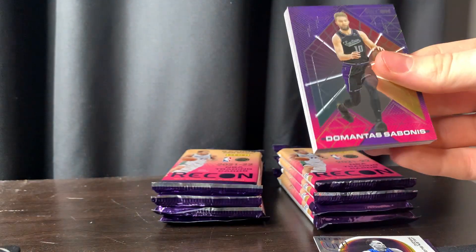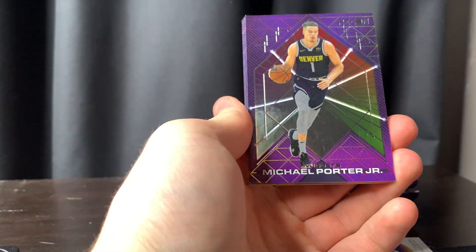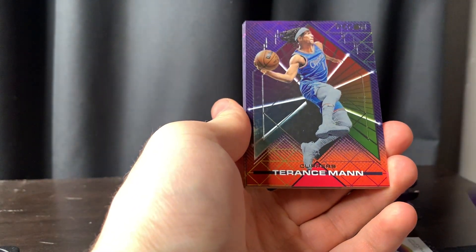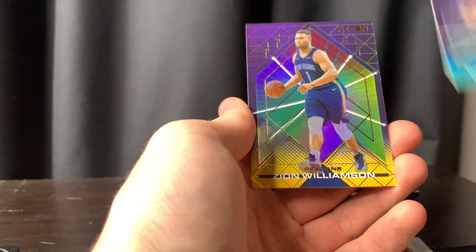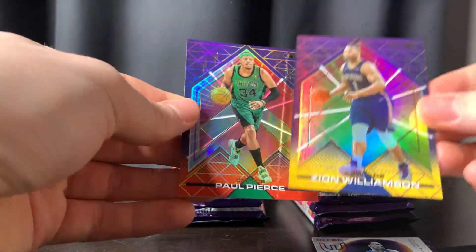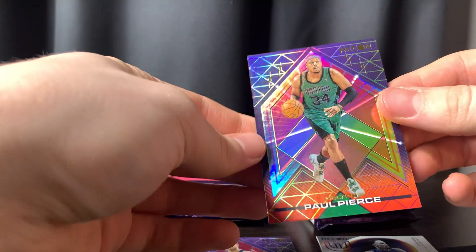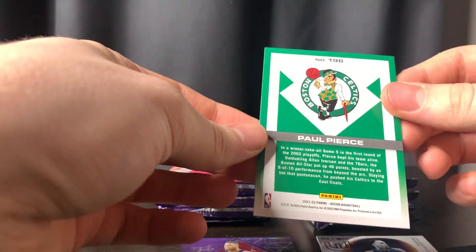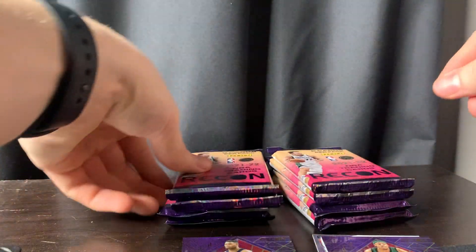Let's get into the second pack. We got Sabonis, we got MPJ, Terrence Mann, we got Pat Williams. Wow, we got a Zion — I don't know what parallel this is, but that's sweet. And we got a Paul Pierce. It's pretty sick.